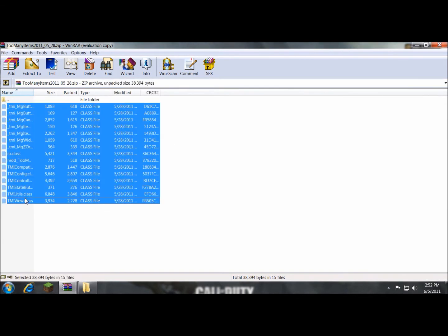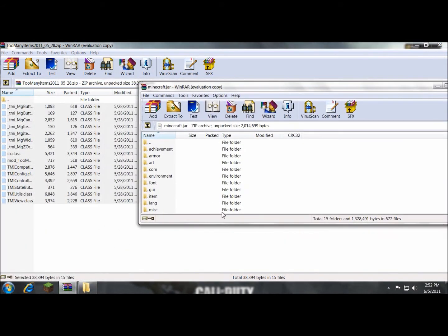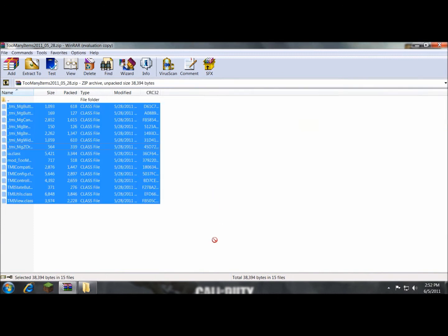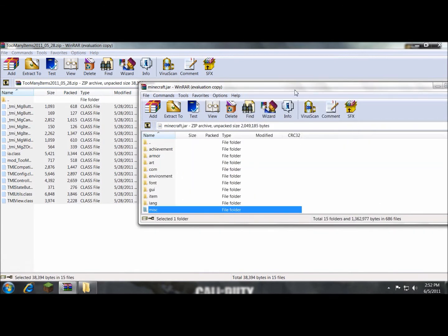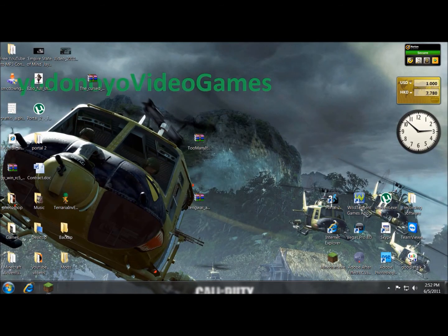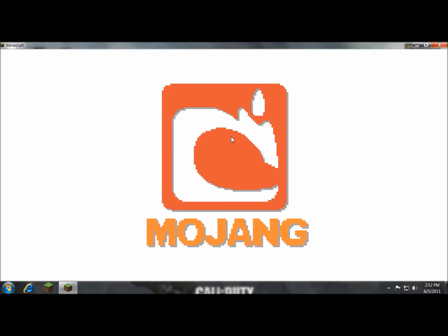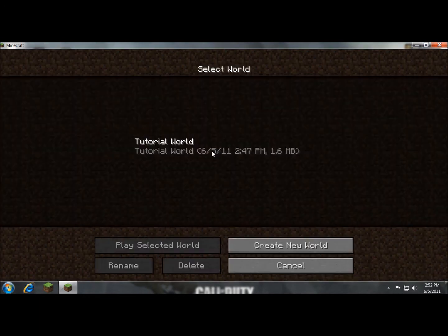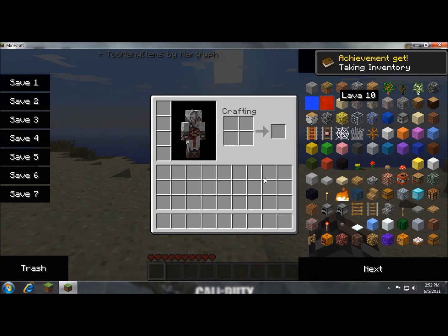And you highlight all these files and then add them — drag them all in to the classes. And boom, you are done. Now all you have to do is close this stuff, open up Minecraft. And voila! You have the Too Many Items mod.